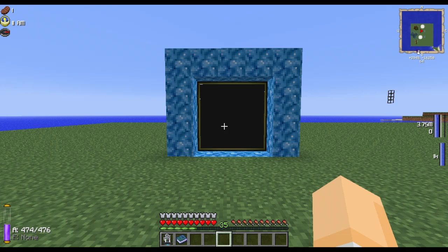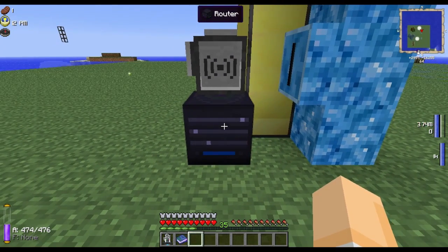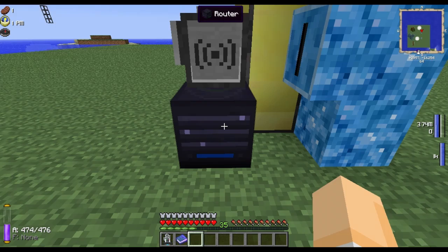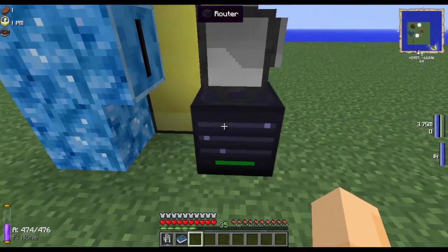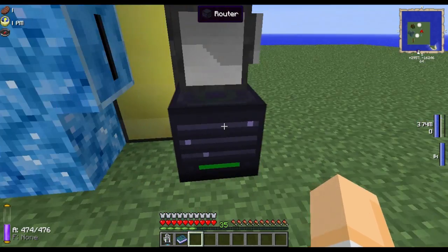Next we're going to configure the routers, and do some configuration on the turtles and the advanced computer. Go into your router's interface, change insert to extract, and change the slot from top side to slot zero. Next go to your machine filter, leave this on 'visit all' and change the target to 'book receptacle'. The auto-ejector should be defaulted to 'eject up' — if not, change it to eject up. This will allow the router to access the book receptacle through the turtle because these are linked inventories. Do that with both routers: extract from slot zero, visit all, book receptacle, eject up. That will allow the routers to remove the books from the receptacles and place them back into the turtles.